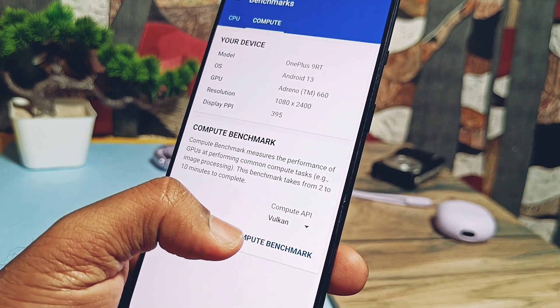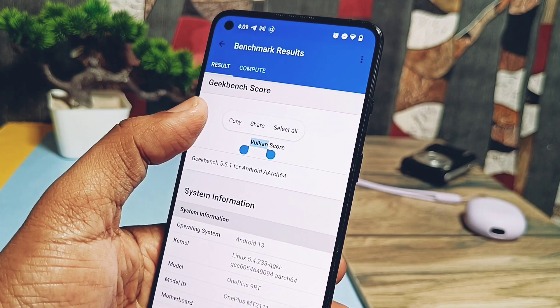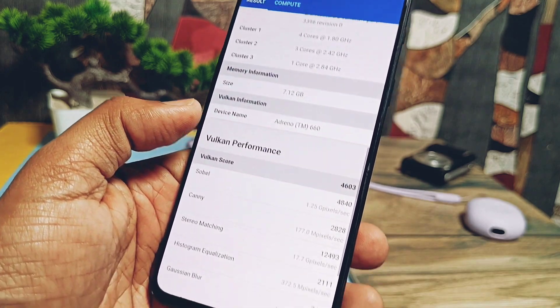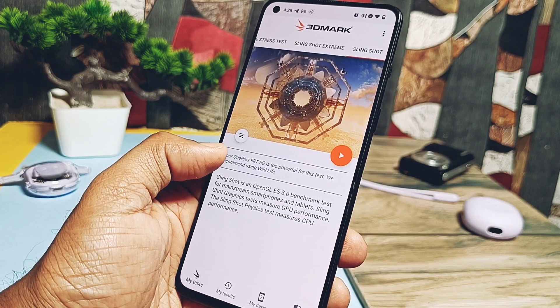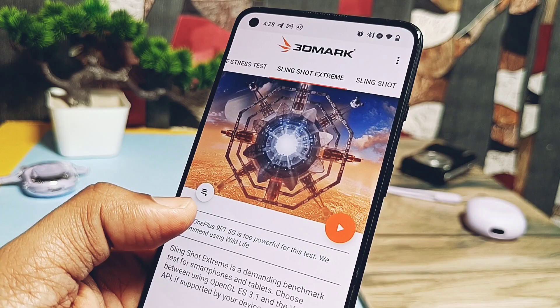Next I did the Vulkan graphics API test and got a score of 4603, which is a good score but not the best — for the last Pixel OS update I got 5200. Still, the current score is decent. So definitely Geekbench scores are improved a lot. Next we start the 3DMark testing, running four tests: Slingshot, Slingshot Extreme, Wildlife, and Wildlife Extreme.